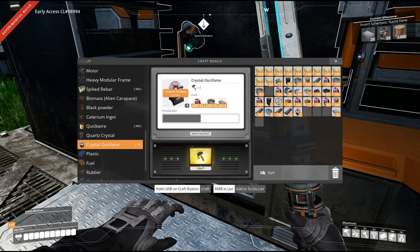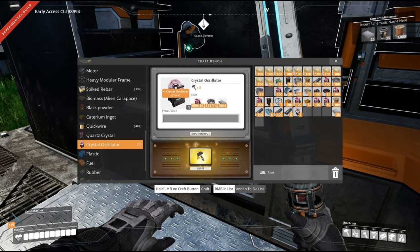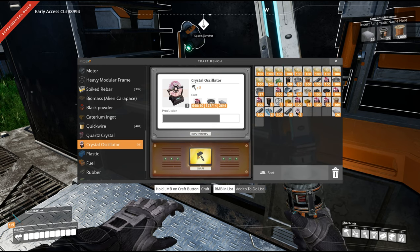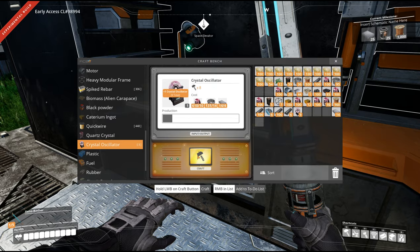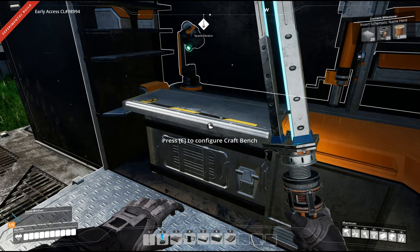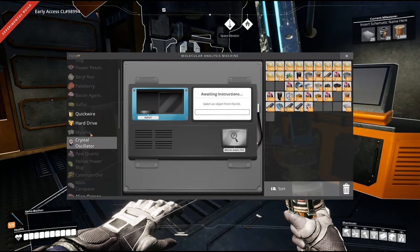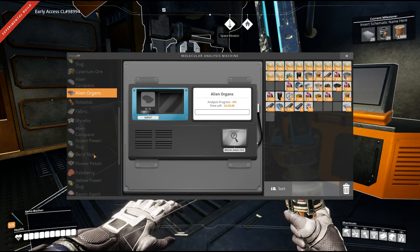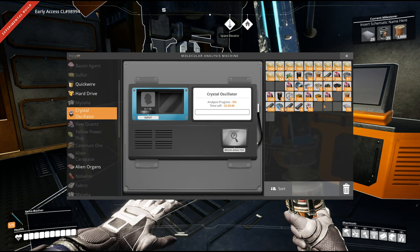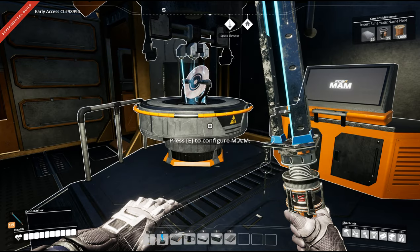I can make 12 of these now. I need five to go into research but I can't remember what else we need them for. I think the research was about 20 minutes — so that's ten. If we go into research we can do quickwire. We still need to research quickwire with alien organs which I still haven't done. It's going to take 23 minutes and 30 seconds.